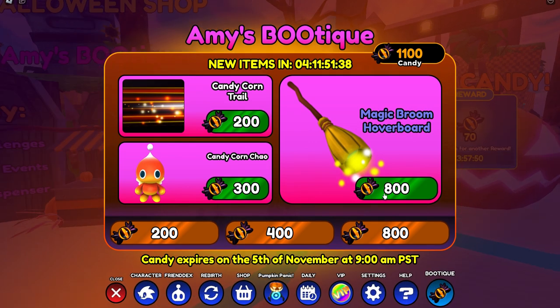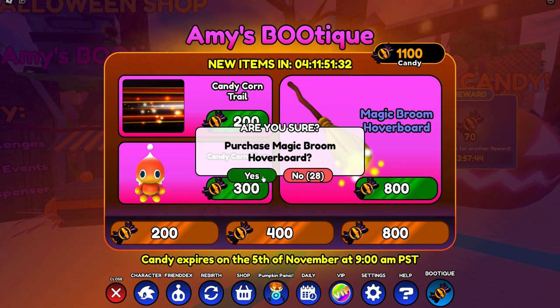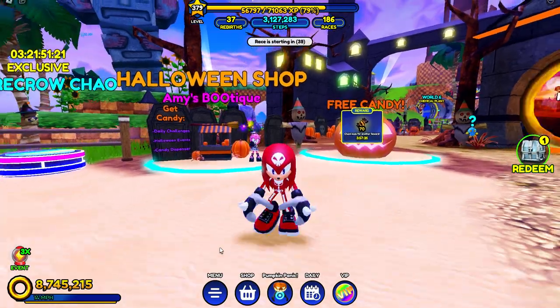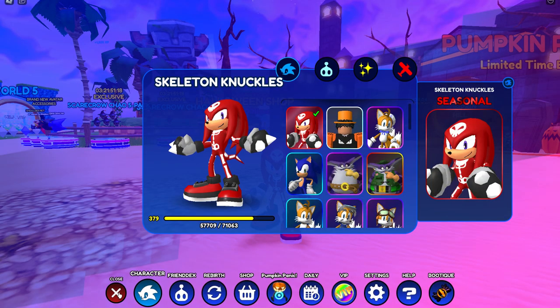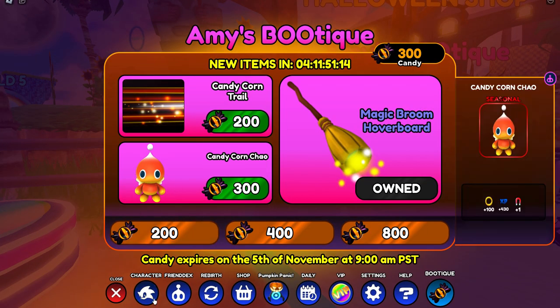Let's go to Amy's Boutique — three, two, one! So the new items will come in four days and eleven hours, so if you guys haven't got this yet, go get it now. I know I could have got it before but I didn't. We have 300 left so we could get this if we wanted, but I don't want to.